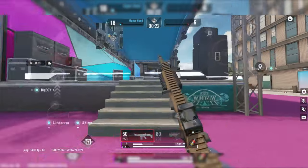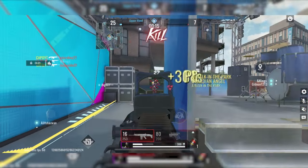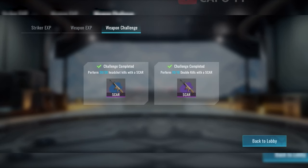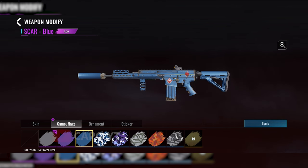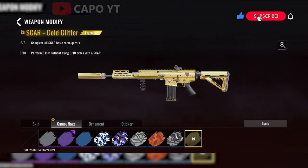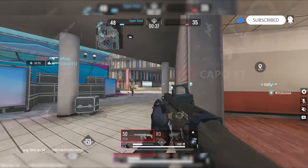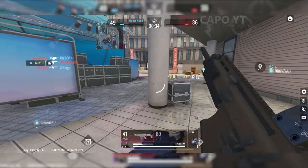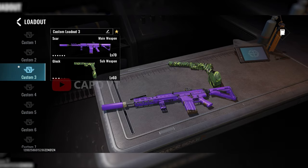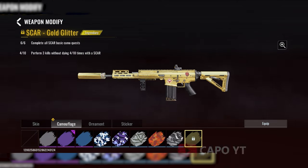All the time I will focus on getting headshot kills — that way I can kill them faster as well as get some double kills. Moving on to the match results, you can see that I have completed both missions successfully. Now that I have unlocked the two camos, only the gold camo is left to unlock. It says 6 out of 6: complete all SCAR basic camo quests. Now I have to perform 3 kills without dying, 10 times with the SCAR. I am going for a hot zone match because that would be easier — I can die multiple times, do it again and again, and this way it will be easier. The match was pretty good but I could only get 4 sets of 3 kills without dying. This also proves that you don't have to complete this inside of just one match.